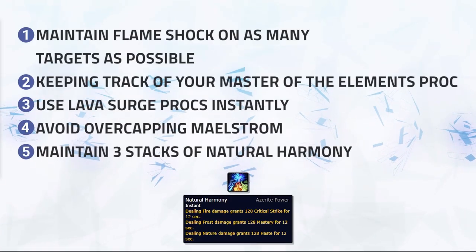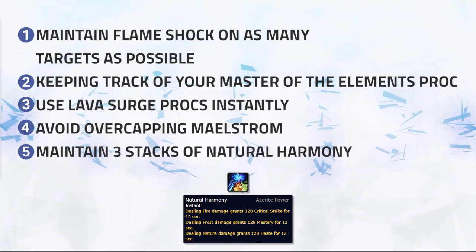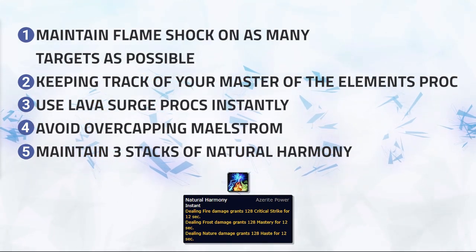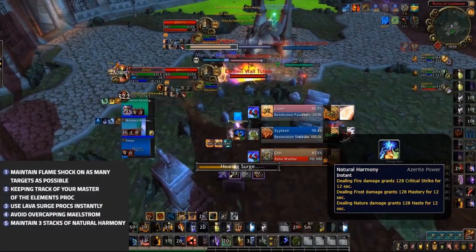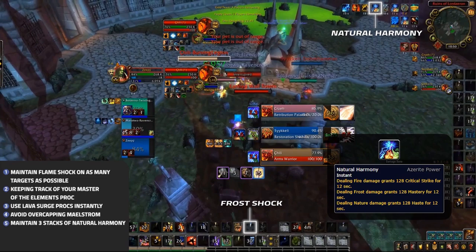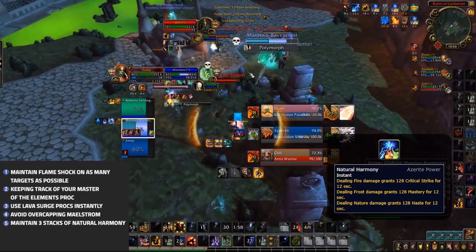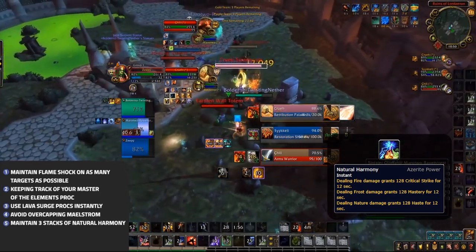If you watched Part 1, you would have seen that Natural Harmony was our Azerite trait of choice after Lava Shock. This is due to the large amount of overall stats you gain. But to gain these stats, you need to be casting the relevant spell every 12 seconds. This means weaving in Lightning Bolts and Frost Shocks where possible will give you a large boost of raw stats, and something that can really help in min-maxing your overall damage.